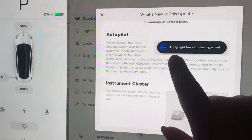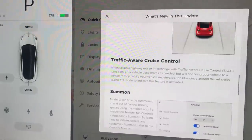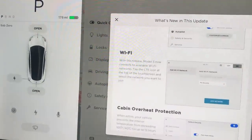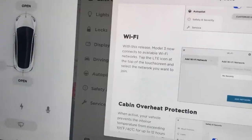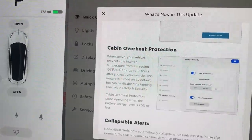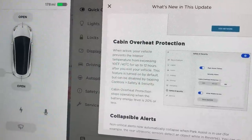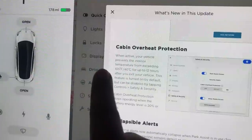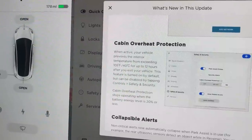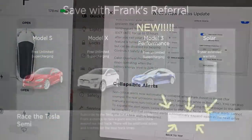Autopilot now says 'apply light force to steering wheel' on the instrument cluster. Traffic-aware cruise control and Summon are also included, just like what we talked about. Your Model 3 can now also connect to available Wi-Fi, which is great for software updates. There's also cabin overheat protection, which is automatically activated when you update your software. It prevents the cabin from exceeding 105°F or 40°C for up to 12 hours after you exit your vehicle. Last but not least, there are now collapsible alerts.